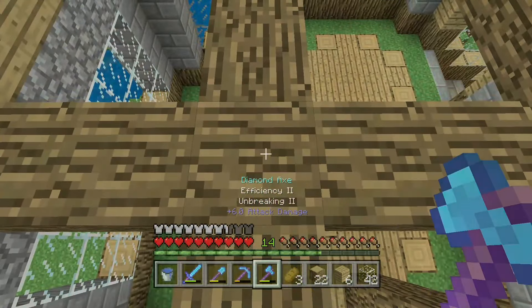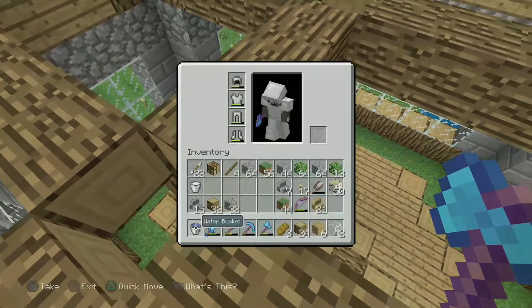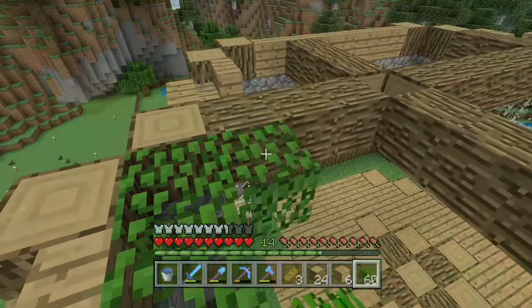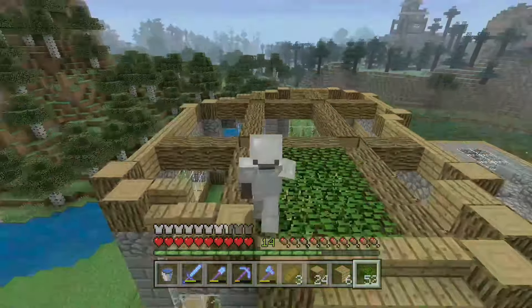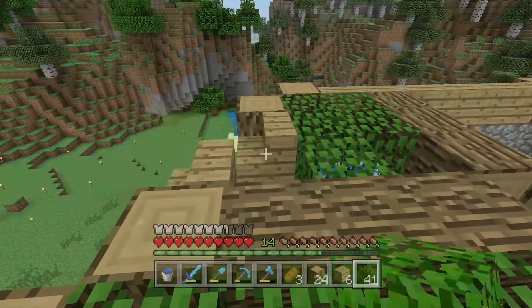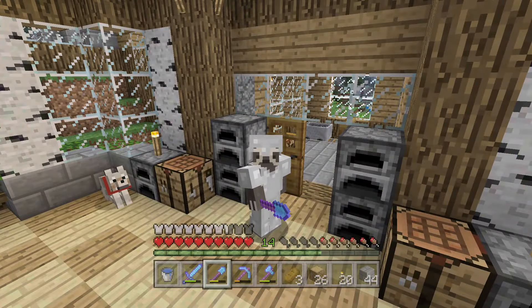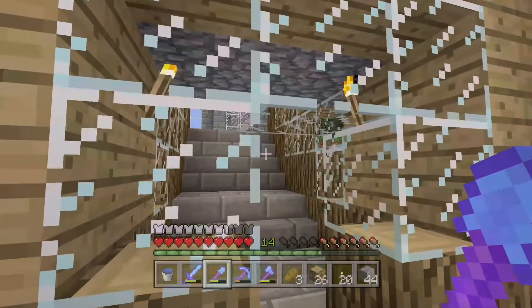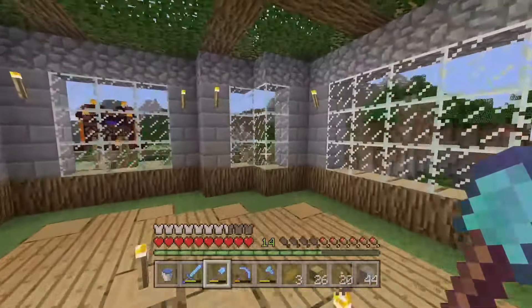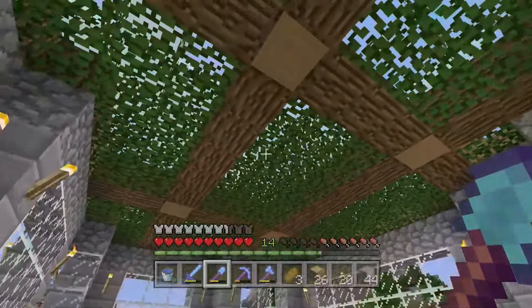Alright, sweet. There we go — that is actually perfect. And then we're also going to break these into individual blocks as well, and I'm going to go ahead in these little gaps and place down some oak leaves. This should look, in theory, really, really nice — and I think it does. That looks so good. I love the look of oak leaves on oak, it just looks so bloody beautiful. Alright everybody, I've pretty much hopefully finished the structure, and this is what it looks like from the inside. I am so happy with this — this looks so bloody cool and gives us such a nice bloody view of our world.